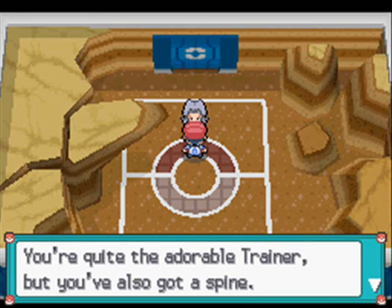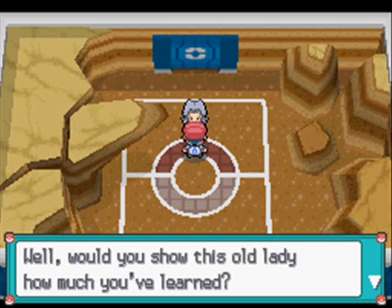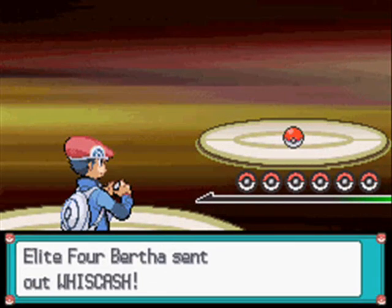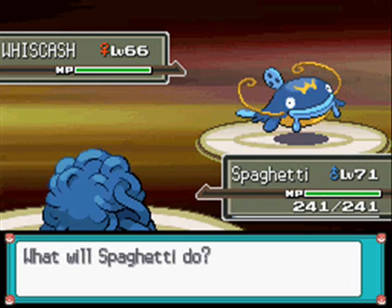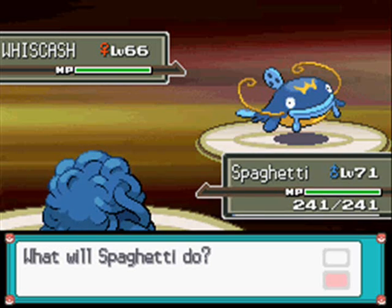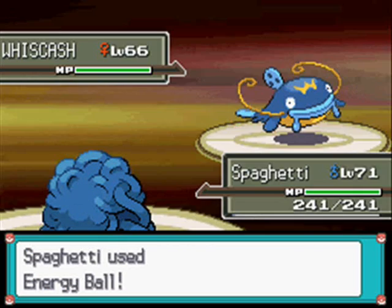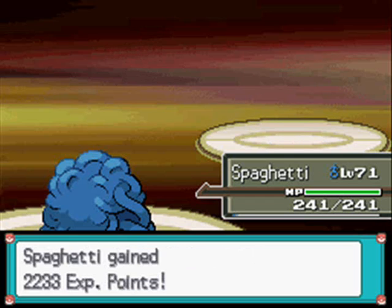Bertha: 'You're quite the adorable trainer, but you've also got a spine. I'm Bertha. I have a preference for Ground type Pokemon. Would you show this old lady how much you've learned?' So this is the rematch against Bertha, the Ground type master. She leads with a Whiscash, Level 66 Water Ground type with the ability Oblivious, with the moves Sandstorm, Earth Power, Aqua Tail and Zen Headbutt. A nice quick Grass type move will put this in its place - Grass type moves are pretty good against nearly all of her team, with the exception of the Gliscor.